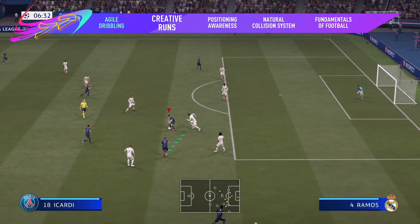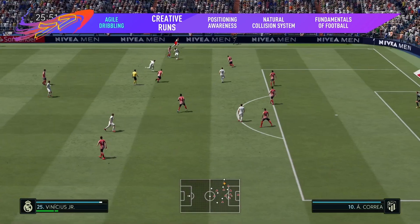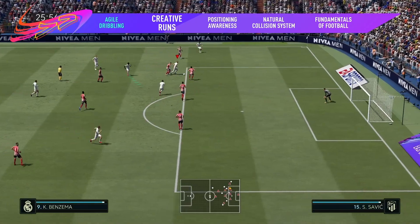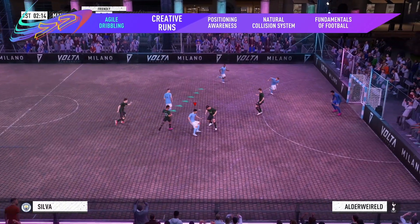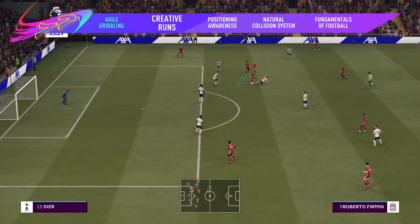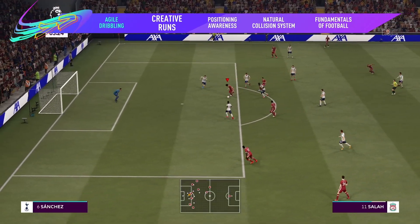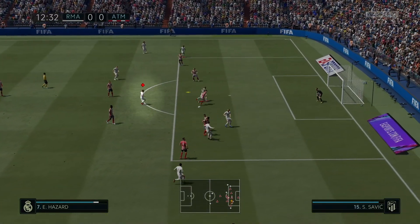In past seasons, you rely on the AI to make the right runs off the ball. Now you've got more control over your attacker's movement in the build-up. Get inventive and control your teammates' runs with directed pass and go and directed runs. Watch how a tap on the left bumper and a flick of the right stick send Salah into space before he dispatches the return. Or lock onto one player to take matters into your own hands.